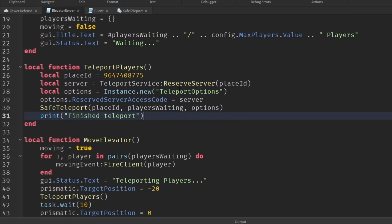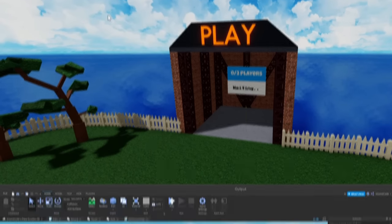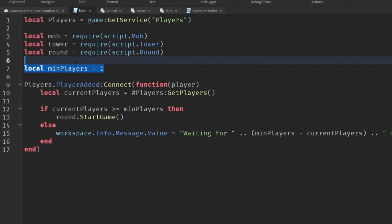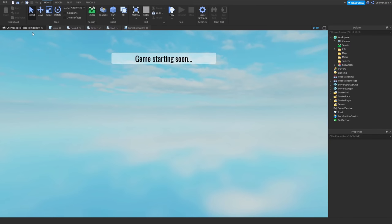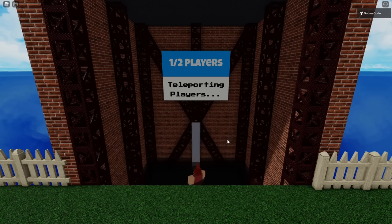With the script updated, go to File, Publish to Roblox to push all the changes. Then open the game place as well — set the min players back to 1 so you don't get that annoying message — and publish that too. Each time you update a place you need to publish it for changes to take effect in the live game. Test it from the website again — we go down into the void, get teleported, and arrive in the game place with our map voting.